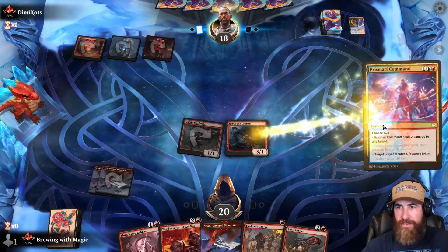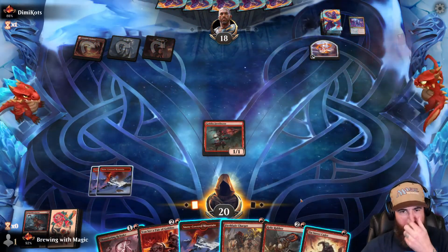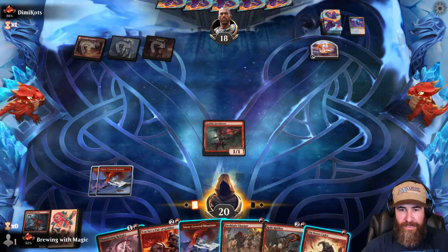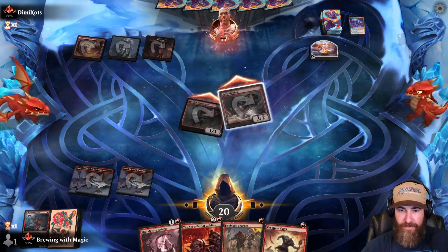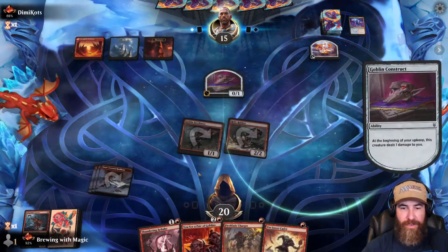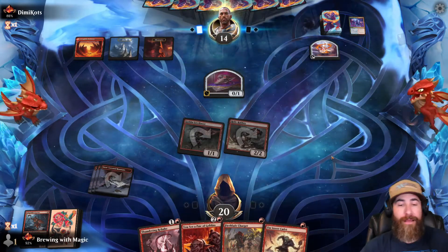Hobgoblin is probably gone but we get in with the Relic Robber. We have the Thundering Rebuke. There's the Prismari Command — did I call that? Next turn they can probably get their dragon out. I feel like I want the Relic Robber in as much as possible. If we have to we can kill a dragon and throw one of these. If we land this and two of these we can hold up a turn and do Saw a Pair of Goblins — we have options.